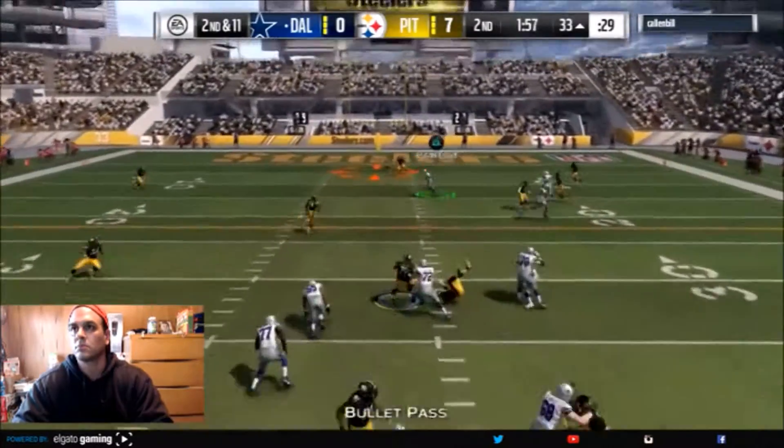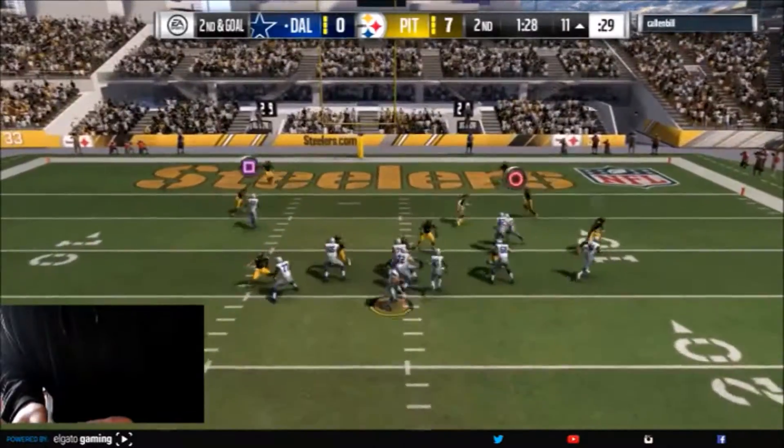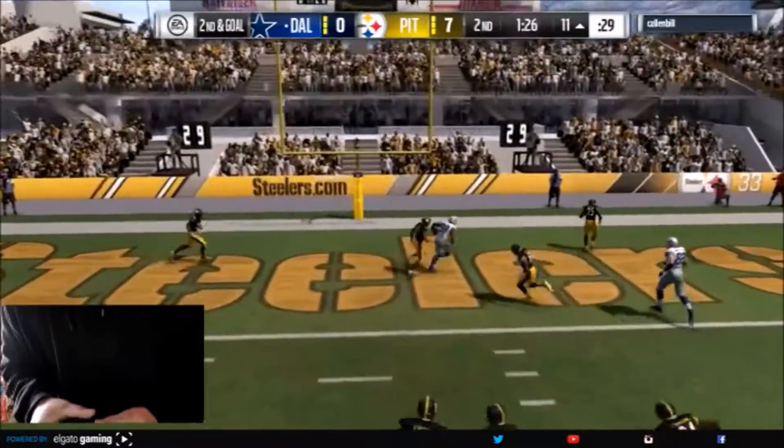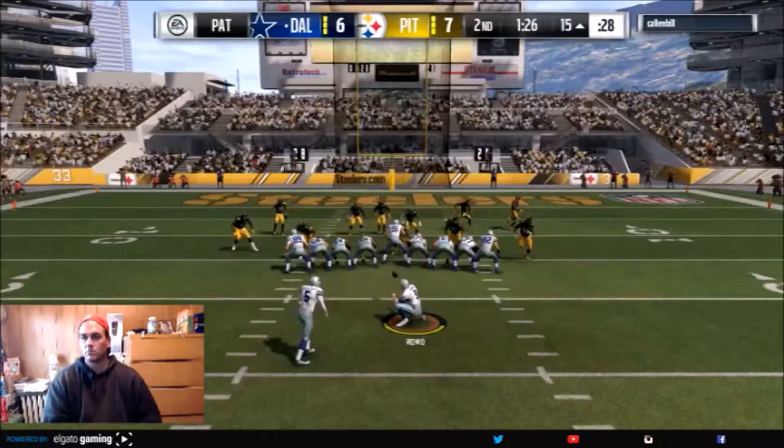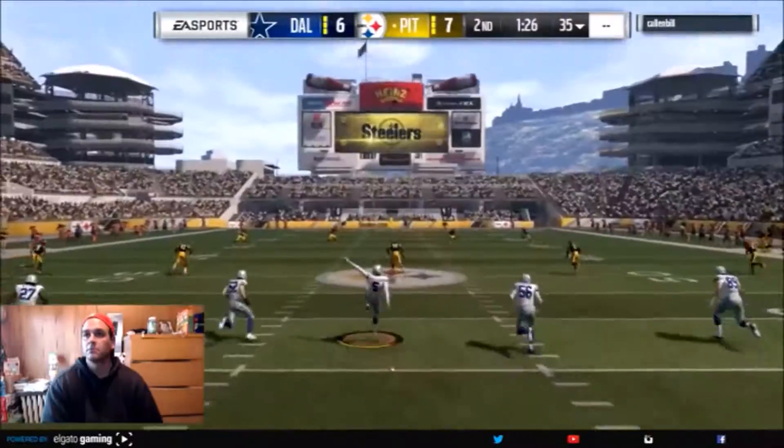A little more play action and we see Circle wide open. Terrence Williams with the grab. So we get a nice touchdown to big Dez Bryant. And look — we missed the extra point.